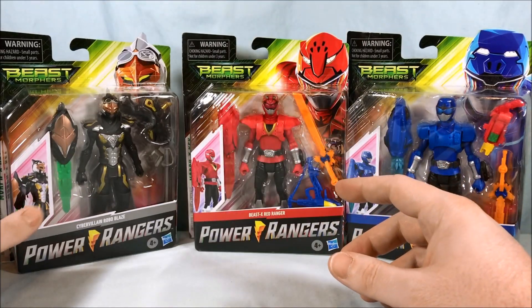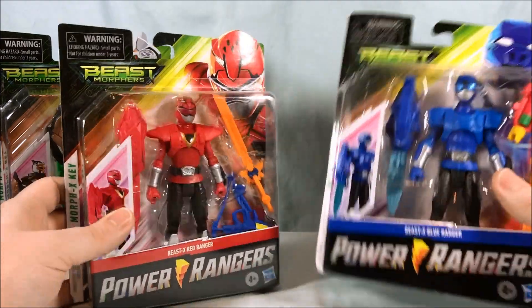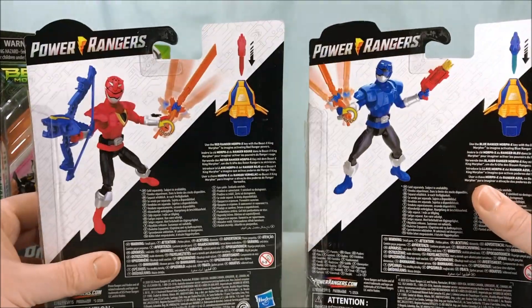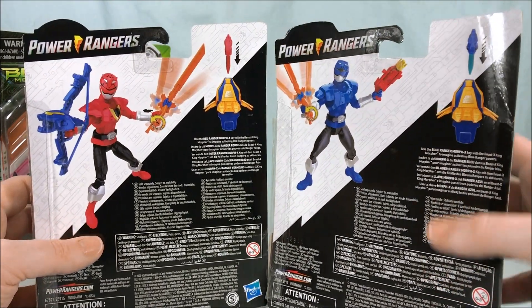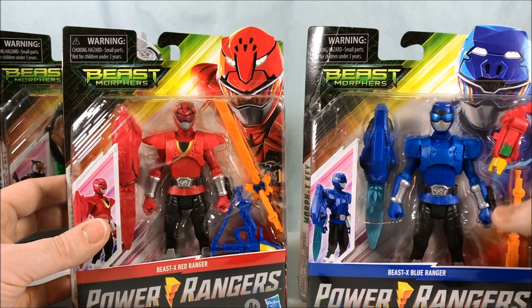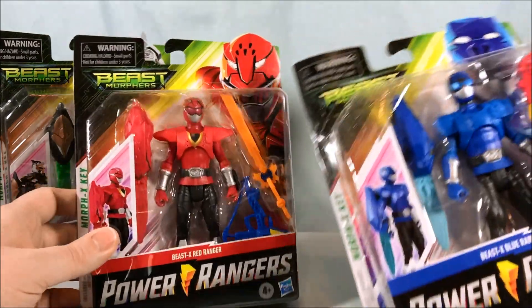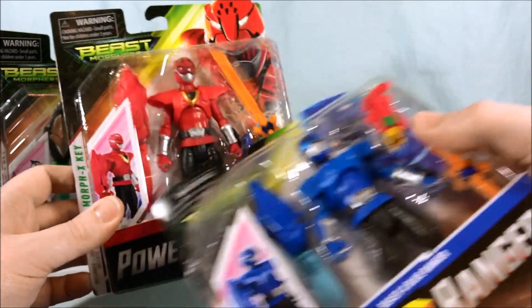I assume it's a lion Morpher — it's probably got something to do with that Zord. But he looks pretty cool, so this is kind of an upgrade for Blaze. Very interesting. And then we have these two modes. Blue does not want to stand up unless he is propped up against something else. There's really not too much going on in the back of the packaging.